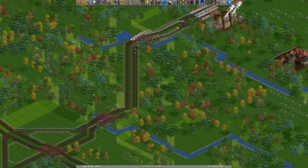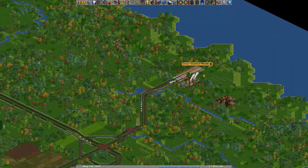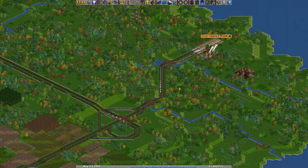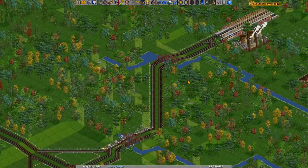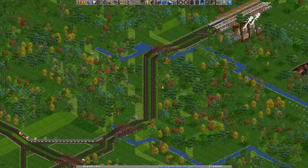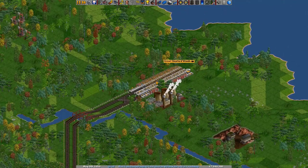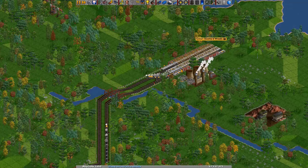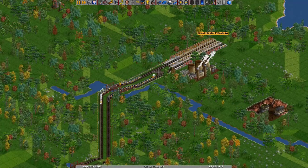We are now delivering all our coal to this station here. It's only a two-rail station, so it's probably almost at the maximum of what it can handle — if we put any more trains there will probably be some traffic jams. So in one of our next episodes we'll transform this station into a high-efficiency one-way station that can handle loads of train traffic without trains having to wait for each other.